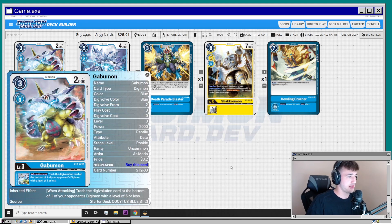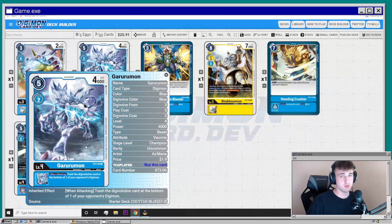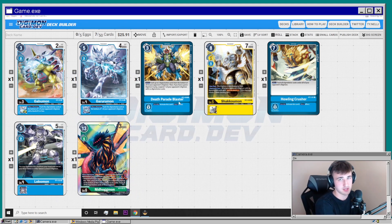Gurumon has pretty much the same effect, but just trashes the bottom card with no level restriction. The difference is it's a level four instead of a level three, so depending on your deck's opening you'd use one or both. The idea is that against green especially, your opponent is going to have to play defensively — keeping things in their raising area and putting up blockers — which forces them to focus less on digivolving into their big guy to swing for game.